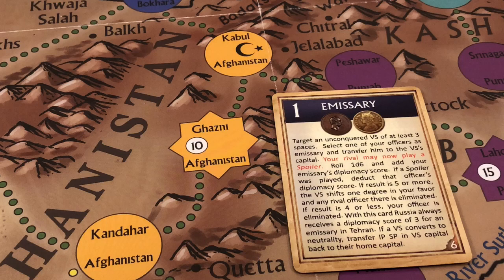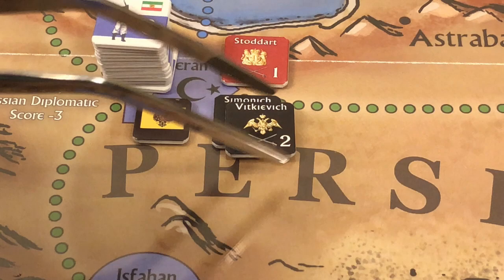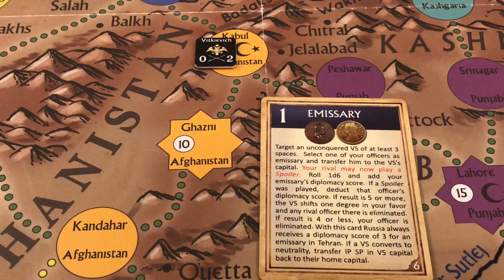The Russians target Afghanistan for their emissary card and select one of their officers to be transferred to the capital, Kabul. They pick Vitkiewicz, who is currently in Tehran. He will be transferred to Kabul.